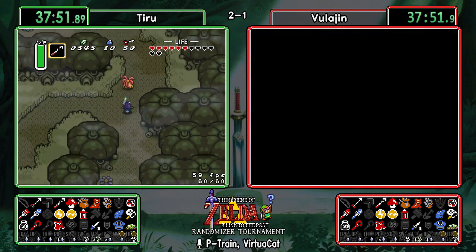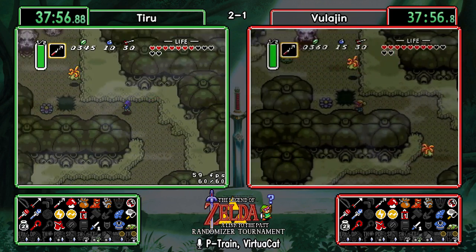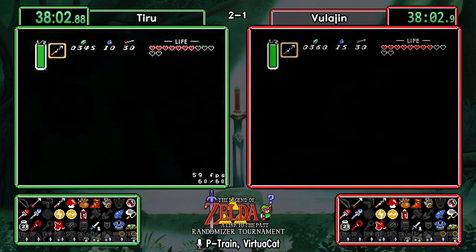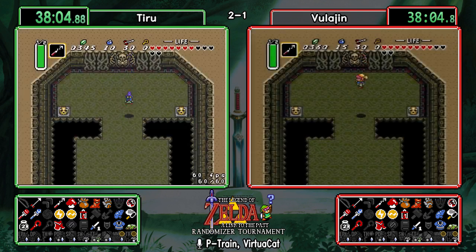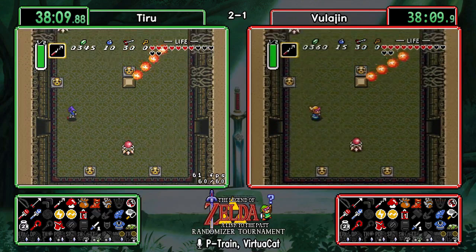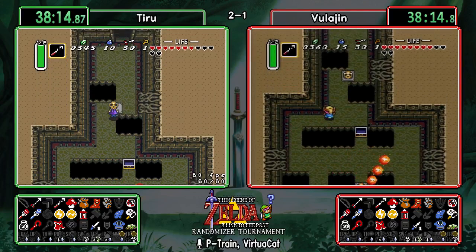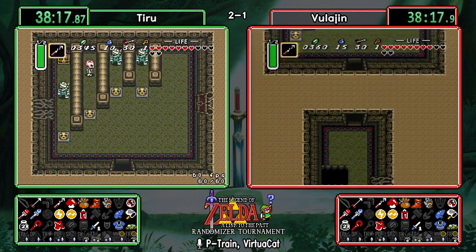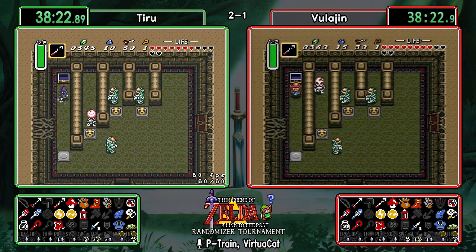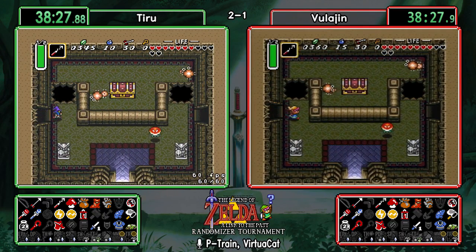Both avoiding those murderous dinosaur guys — probably the worst enemy in the game aside from Gibdos. Looks like we're getting a Skull Woods check from both runners; they're both entering the same hole at the same time. They got a small key in that first chest, which makes routing this part easier — you can just go in the door to the right and don't have to go through the Bumper Cave to the south.